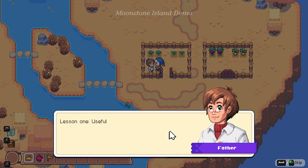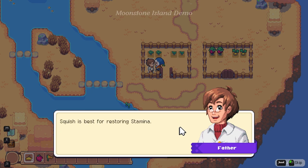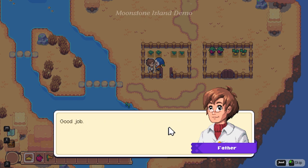Let's go over the basics again. Flag flower is good for taming spirits — that's the one that looks like little yellow flags. Squish is the best for restoring stamina. And aplums have healing properties, they taste awful though. All these plants are fall crops so keep an eye out for useful plants in other seasons.